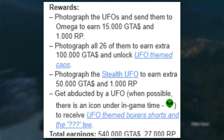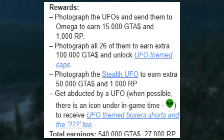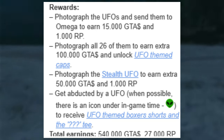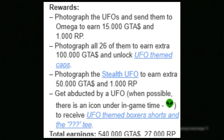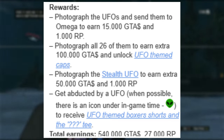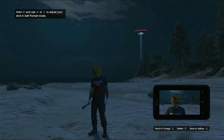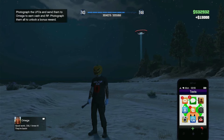Every UFO you photograph gives you $15,000 and 100 RP. If you photograph all 26, you get a $100,000 bonus and unlock the UFO-themed caps. For the stealth UFO, which is UFO number eight, you get $50,000 cash and 1,000 RP. When you get abducted by UFOs on these last four days, you'll unlock the UFO-themed boxer shorts and the question mark t-shirt, which has an alien design.